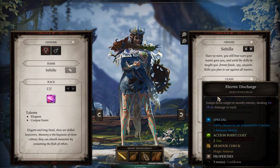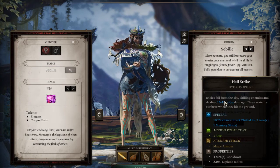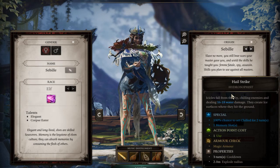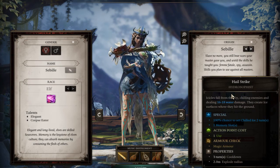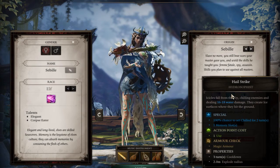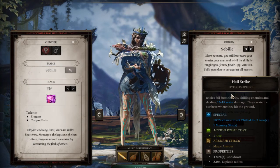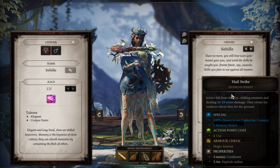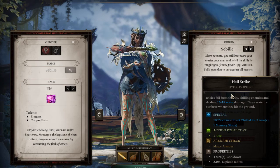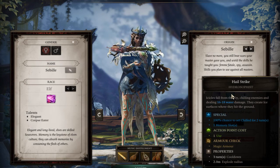Next we have Hail Strike: icicles that fall from the sky, chilling enemies and dealing 16 to 18 water damage. They create ice surfaces where they hit the ground. It has a 100% chance to chill for two turns, one memory slot, one action point cost, checks magic armor, two-meter explosion radius, and a three-turn cooldown. This is similar to the other ability, but instead of stunning them it creates an ice patch on the ground — which actually has two effects you need to keep in mind.